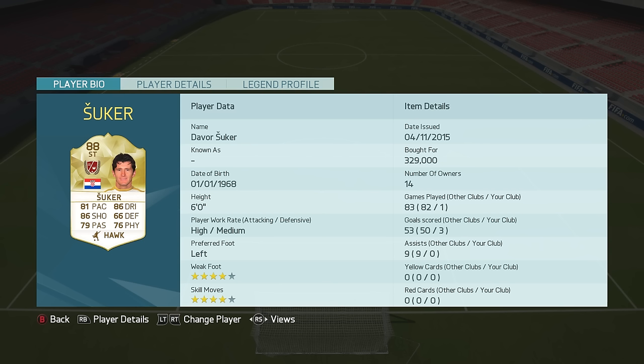Šuker is an 88-rated striker who boasts 81 pace, 86 dribbling and 86 shooting. He's 6 foot tall with high/medium work rates, he's got 4-star skills and weak foot and a cannon of a left foot.